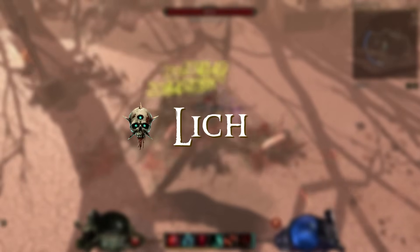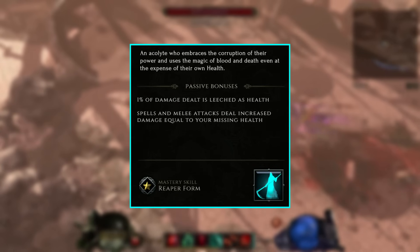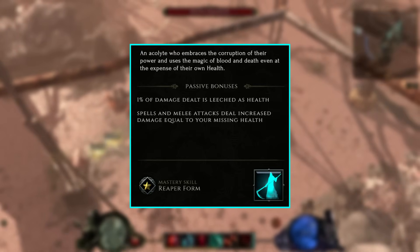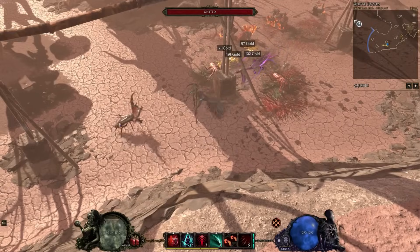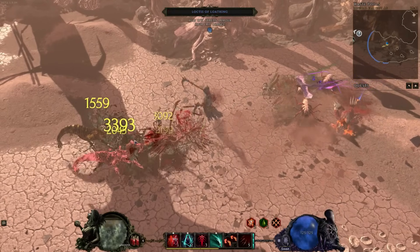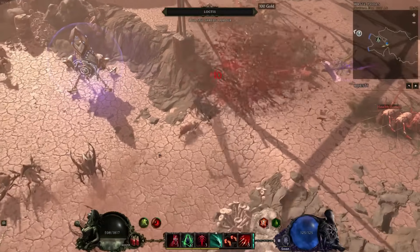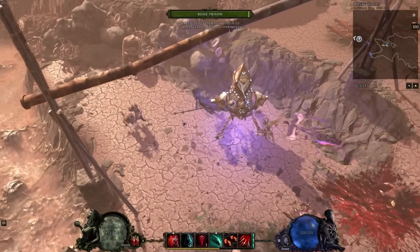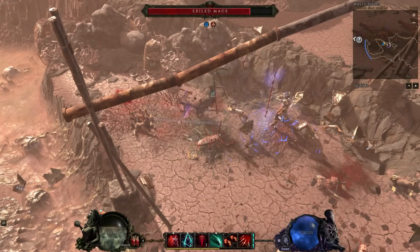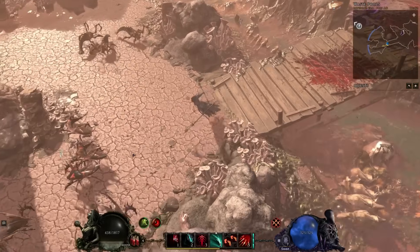The Lich mastery is all about sacrificing your health to do additional damage. When you spec into this you'll gain 1% of damage dealt as health leech, and your spells and melee attacks deal increased damage equal to your missing health. The mastery skill is Reaper Form — in this form you deal a ton more damage but your health constantly decays, making for a very hectic playstyle. One great element is that when your health runs out in this form you won't die; you'll return to your normal form, essentially giving you an extra life.